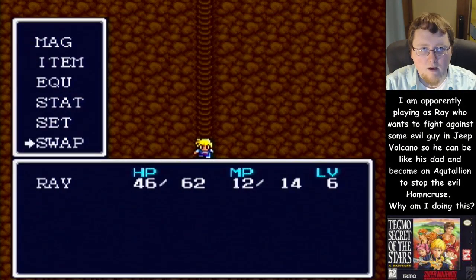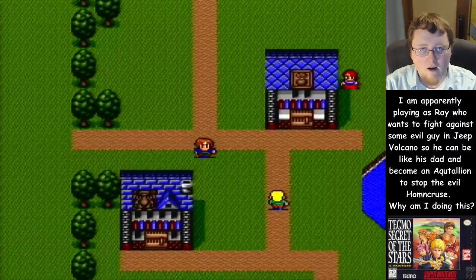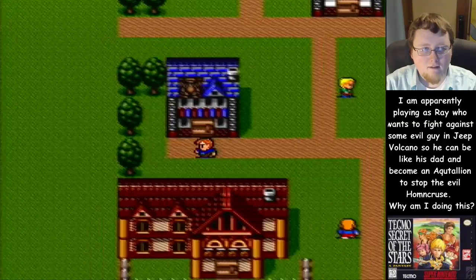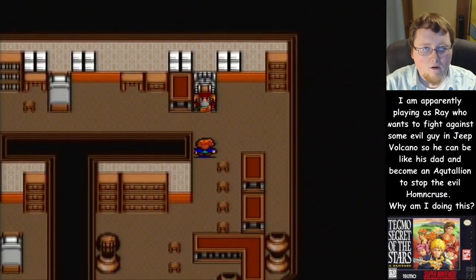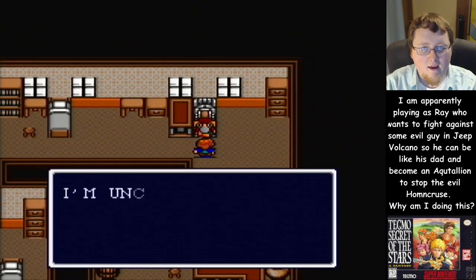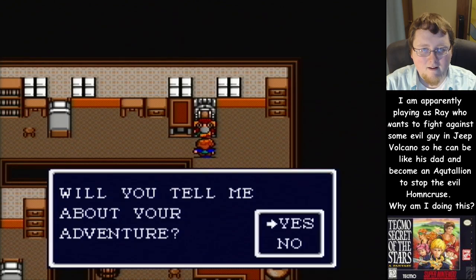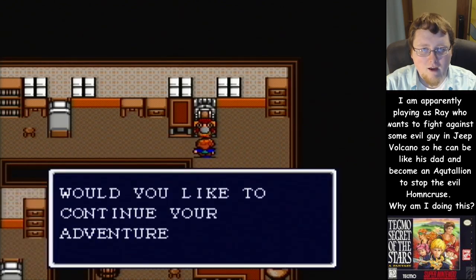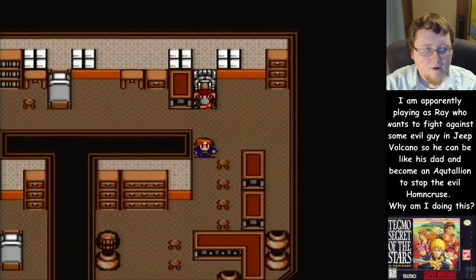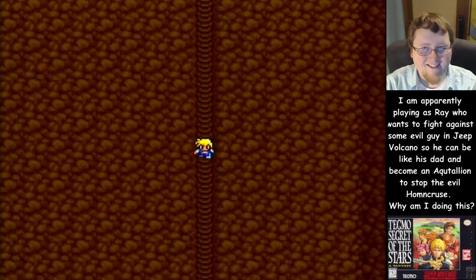A good idea right now would probably be to swap over to my Custard party and go ahead and save — that way if I happen to die it won't be a total wash. Now we're gonna go ahead and swap back. So convenient — because if you die you lose gold and that's not cool.